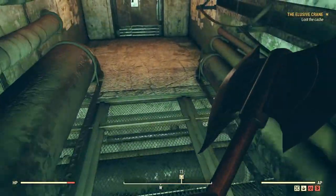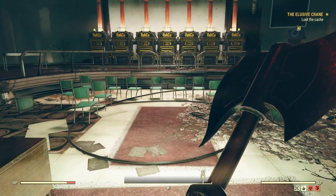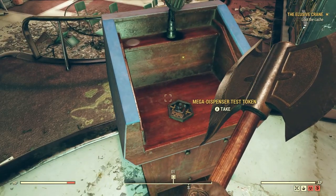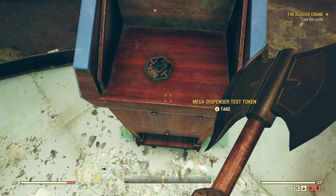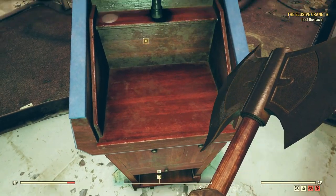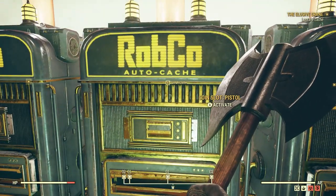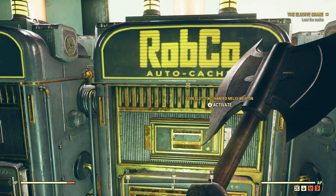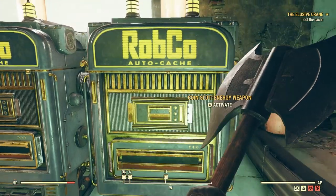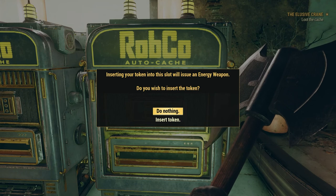38 caps — not bad at all. That scared me, little guy. I'm not gonna take that; I'm already over-encumbered as it is. What is this? This sounds like the podium — so this is where we get the chip. Dude, I actually like that — if Bethesda came out with a collector's version of that, I would so buy it. Mega Dispenser test token. Energy weapon, shotgun, rifle, pistol, unarmed, two-handed melee, one-handed melee — let's go with energy weapon. Insert your token into this slot — will issue an energy weapon. Do you wish to insert the token? Yes.